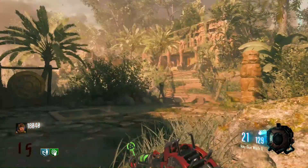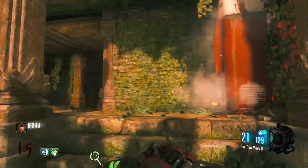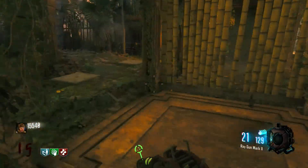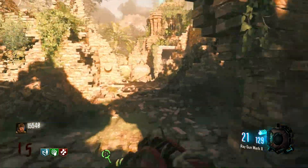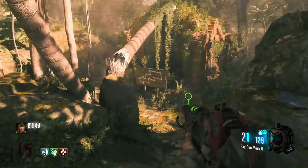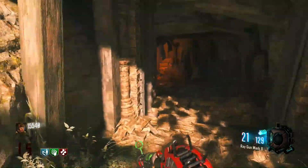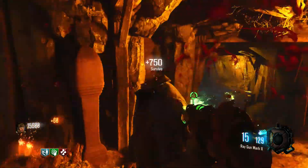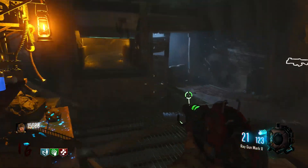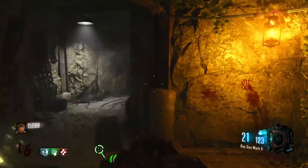Shit, where was Double Tap? Oh, I probably already ran past the arrow. So we've got Jug up here — I do remember that. Where is Double Tap, though? Did I just pass out? Should have to run through all this shit again, aren't I? Alright, for the second time, let's have a look. It's definitely downstairs somewhere. It is downstairs — I do remember it now. I don't know where it is, but I do know it's down here.